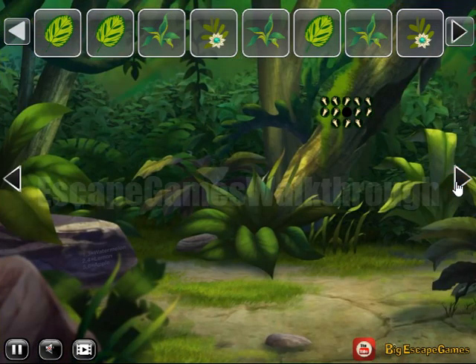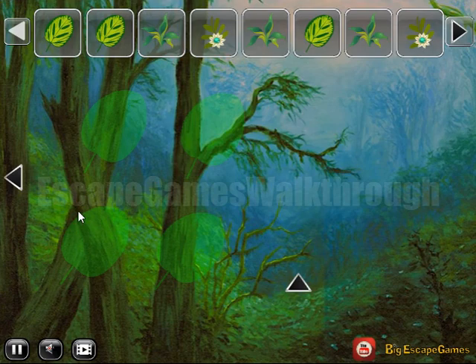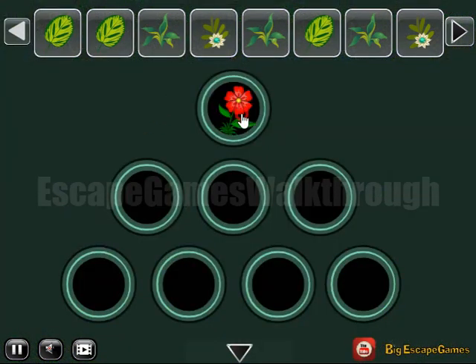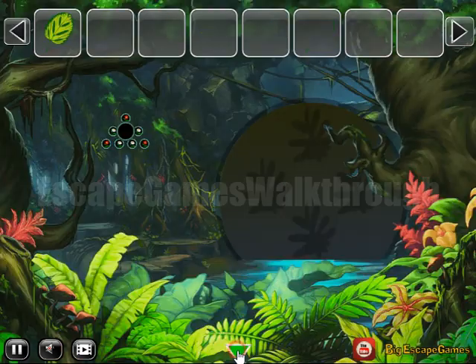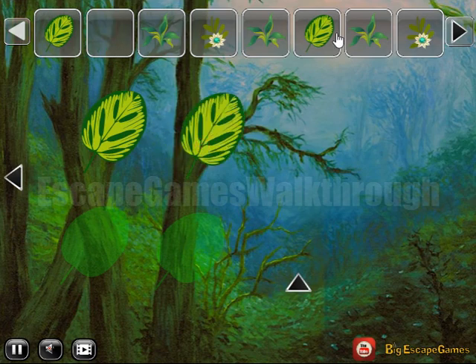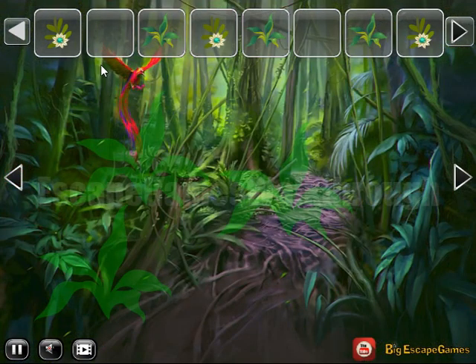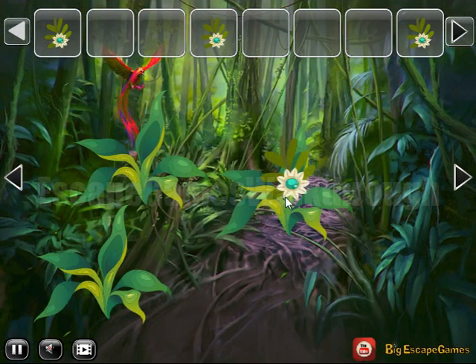Then going to the right, let's look at this hint of flowers. We are to select here on this place — red, red and white. Then we have got four leaves, so we can leave all of them here. Get this flower. Then we have three plants to get one more flower.